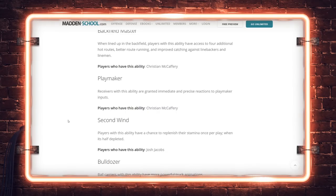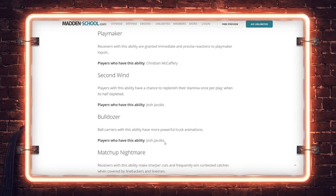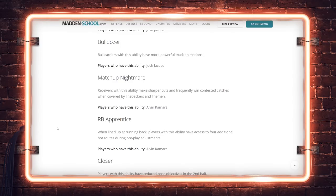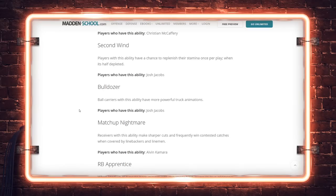Second Wind: players have a chance to replenish stamina once per play when it's half depleted — Josh Jacobs. Bulldozer: trucking animations for Jacobs as well. Matchup Nightmare differs from Backfield Mismatch in that if you motion Alvin Kamara out into the slot he's still active to torch linebackers in coverage, whereas a Backfield Mismatch motioned to the slot is not. That's the biggest difference between the two abilities.